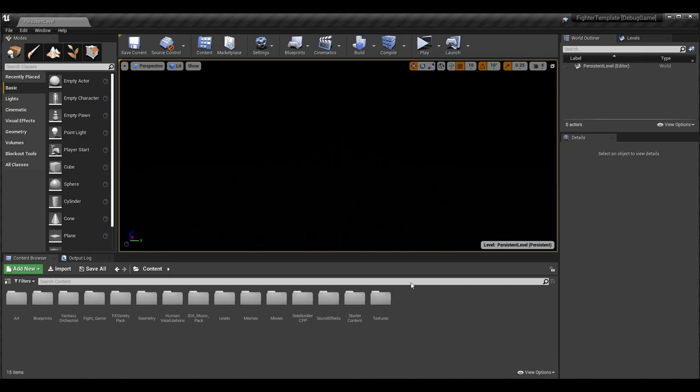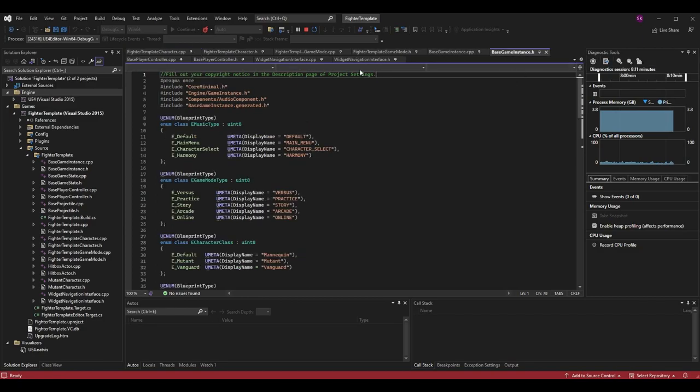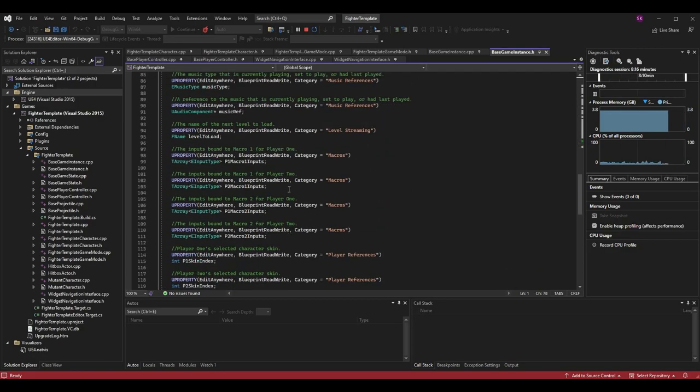We're going to begin in the code today, where most of our logic will take place. Specifically, go to your base game instance dot h. In the previous episode we made one variable called p1 macro inputs which stored all inputs bound to the macro for player one. Now I've changed things — I've renamed it to p1 macro one inputs.